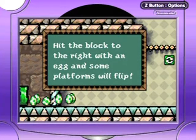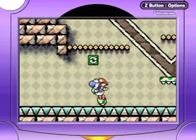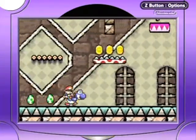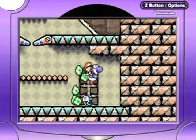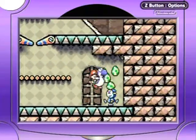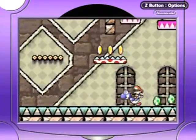Hit the block to the right with an egg and some platforms will flip. Or you can just hit it like that — that'll do too. The objective here... Bandit, by the way — Bandits will take your baby, so be careful with that. Don't even let them do that.